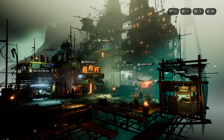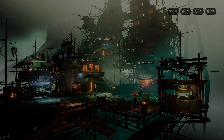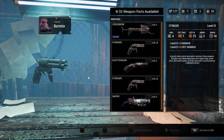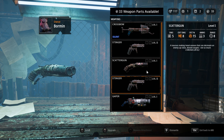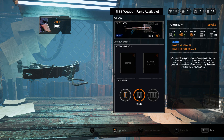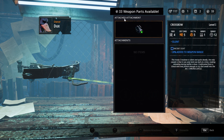Hey everyone, welcome back to Mutant Year Zero. Let's go left to right in the Arc here and then get on a mission. We've got 33 weapon parts available - this is where we can spend our weapon parts to upgrade our guns.